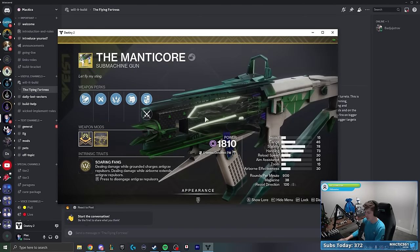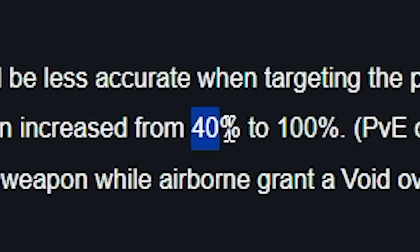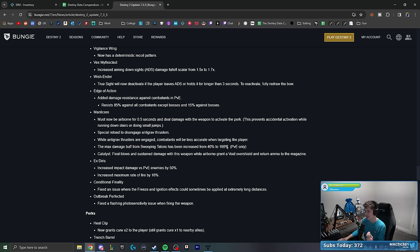The build is very Manticore centered, and Manticore recently got some major buffs. Looking at the patch notes: you can now special reload to disengage the anti-grav thrusters, which is a nice quality of life change. While anti-grav thrusters are engaged, combatants will be less accurate, so you take less damage airborne. Probably the biggest buff: the max damage from Swooping Talons has been increased from 40% up to 100% — more than double the DPS increase. For the catalyst, final blows and sustained damage will give you a void overshield and ammunition back to the magazine.